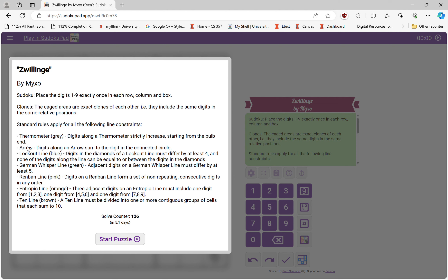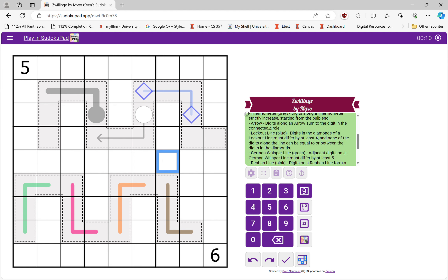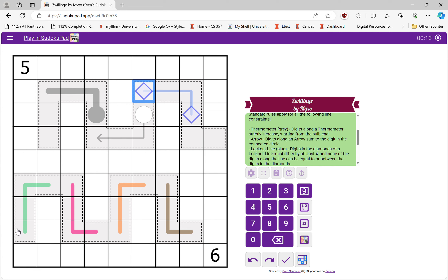We have a thermometer, arrow, and lockout line — which I don't actually recognize. The diamonds of a lockout line must differ by at least four, and none of the digits along the line can equal or fall between the diamond digits. Oh, I do recognize that actually. We also have German whisper, Renban, and entropic — all of which I recognize — plus a 10-line. Here's the lockout line, and this is an interesting clone setup.